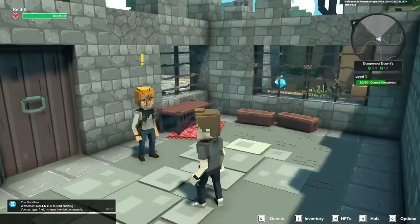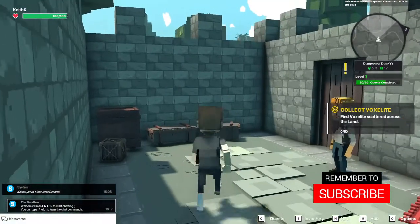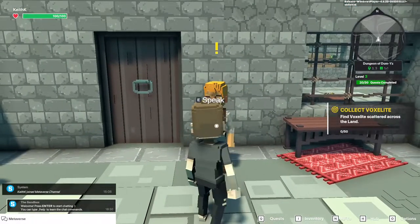And here we are in the Dungeon of Dummies. Our first quest is Collection of Voxelite. We saw this door just shut on us, so let's see what this guy has to say.